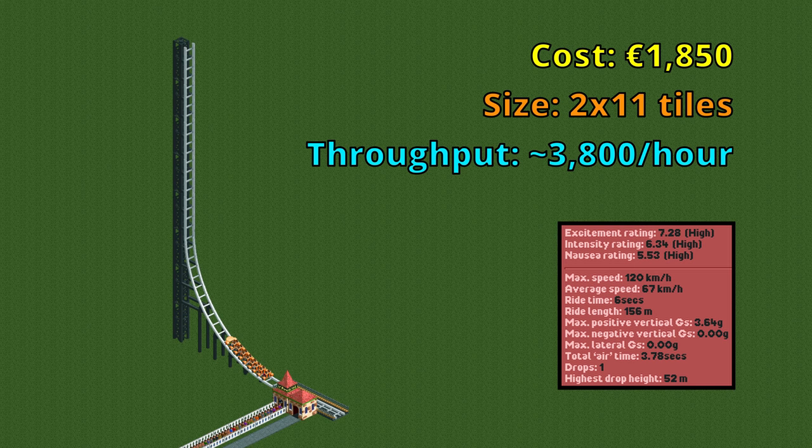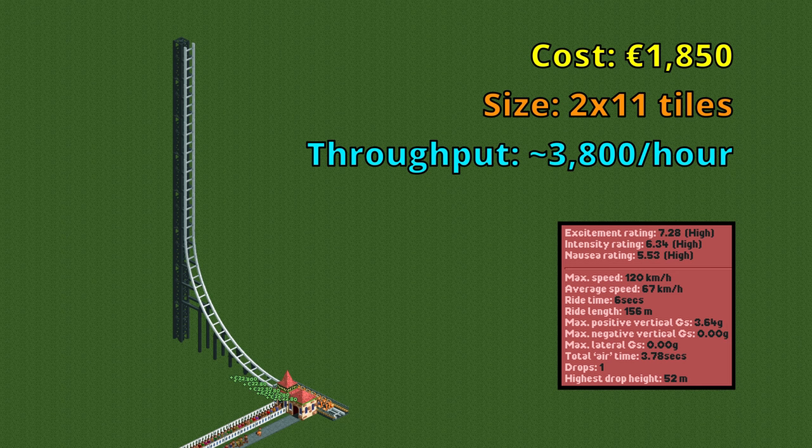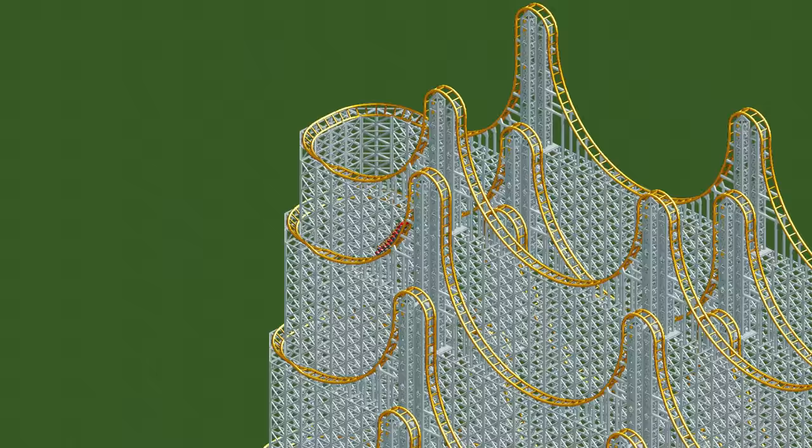The last design is one that only works in OpenRCT2. By using the launch-without-passing-station mode and building just one half of a spike, you can have a design that fulfills the stat requirements while being cheaper than the first design. The reason this doesn't work in vanilla or classic is that the air-powered coaster needs to be a full circuit before you can open it, but that requirement was removed in OpenRCT2. With its small size and stats in between the other two, it's probably the best of the three, but it only works if you're using OpenRCT2, which most of you probably are though.